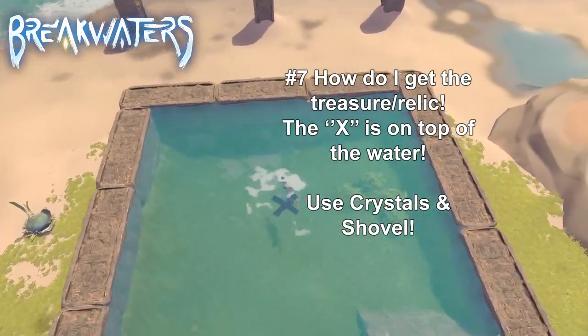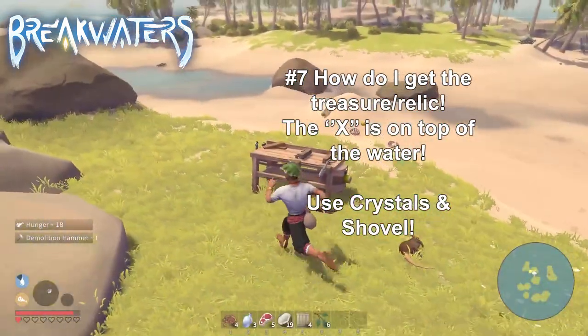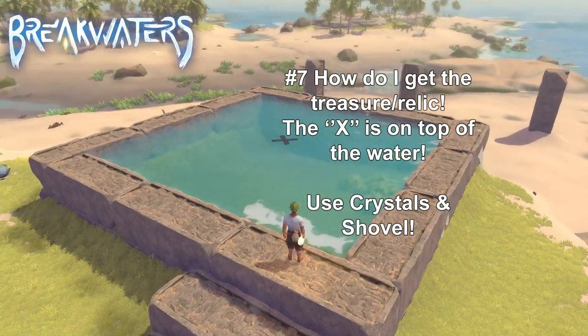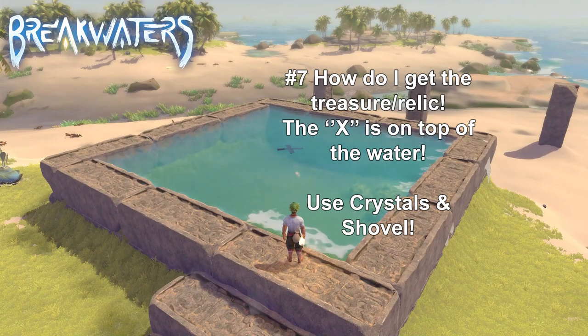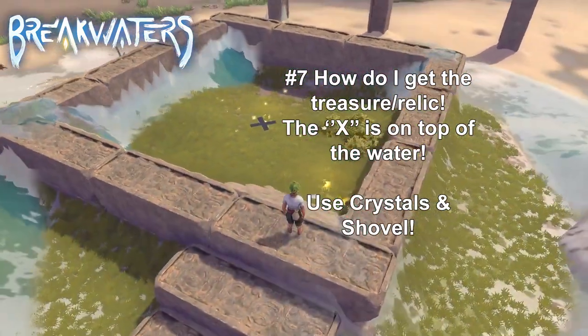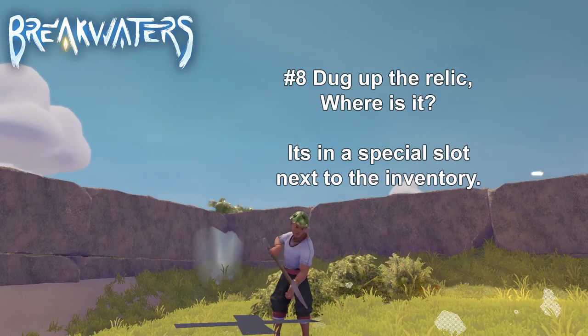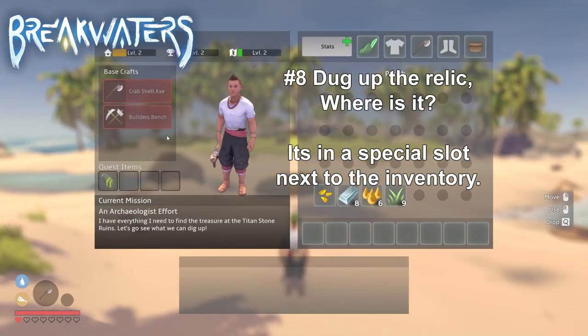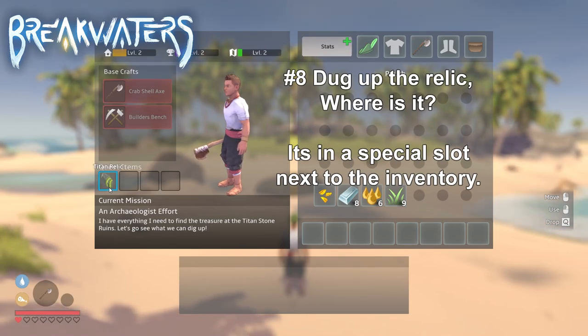Another one at number 7 — how do I get the treasure when the X marks the spot is stuck on the water? Most of the time you can simply get yourself a refined yellow crystal and push the water away while you dig for the relics. Number 8 — I dug up the relic but I can't find it anywhere. The relic has a special slot in the inventory to prevent you from losing the item.